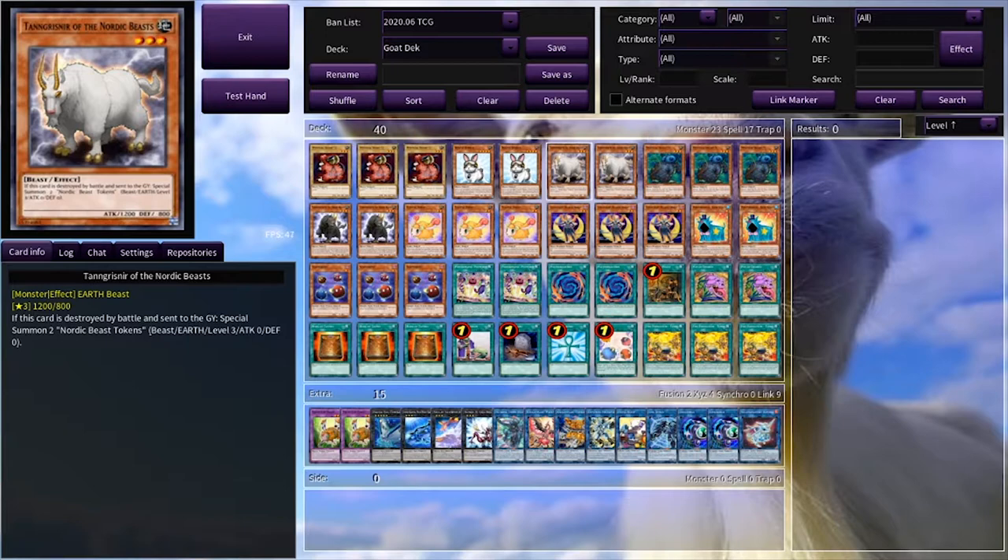Then we have one of the best goats, Tangrisnir of Nordic Beast. It's a white goat with very illustrious horns. It's amazing. It gives us two tokens. It's amazing. It has illustrious horns.